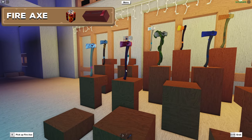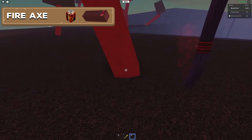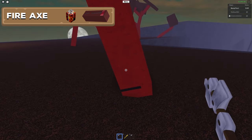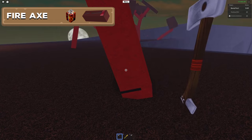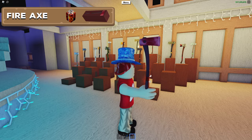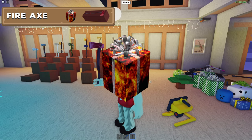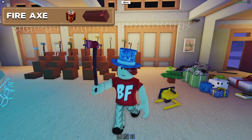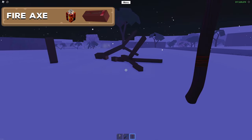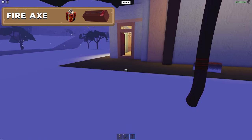Here we have one of the most sought-after axes: the Fire Axe. It's very well known for its superior damage to Lava Wood, which is one of the best trees to farm for making money. It was added during the 2015 Christmas event in the Fiery Gift of Lumber, so you either have to buy the axe, buy it in its box, or buy the present to get it. In terms of damage to other trees it doesn't do that much, but it is a fantastic axe for use in the volcano.